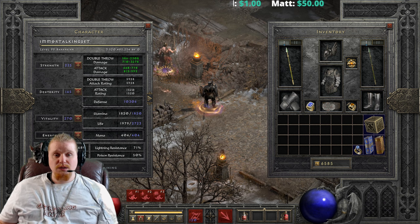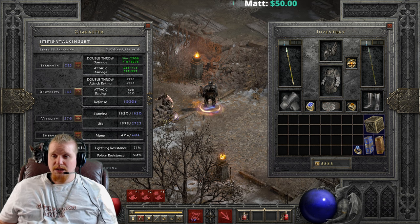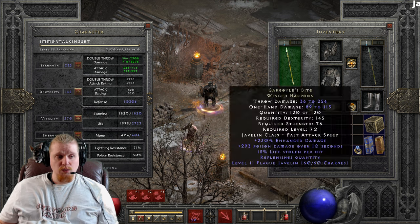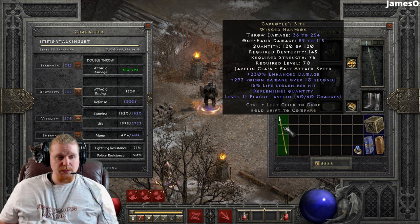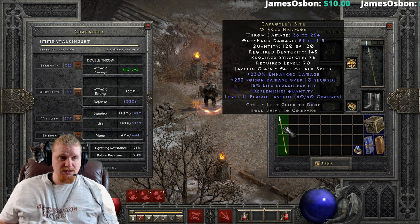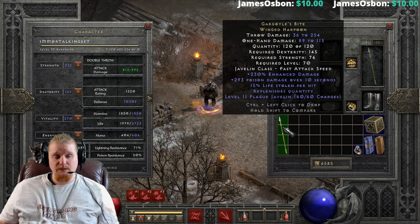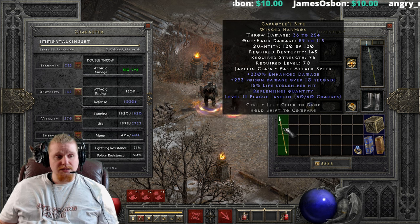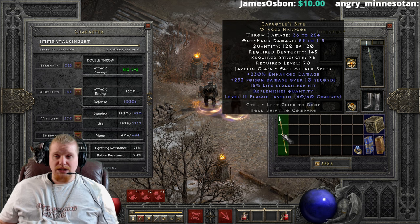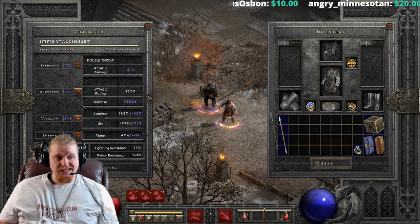Hello guys and gals, welcome to another episode of Unique Items. Today we're going to be looking at a winged harpoon known as Gargoyle's Bite. Gargoyle's Bite is a relatively high level elite item. It has some similarities to Demon's Arch, which is an elemental damage javelin, but instead of fire, lightning, and ice, this one is poison. Let's go over the item together and talk about it and its ethereal form.